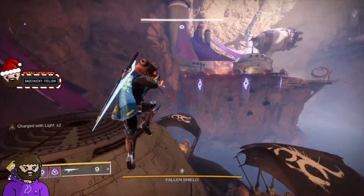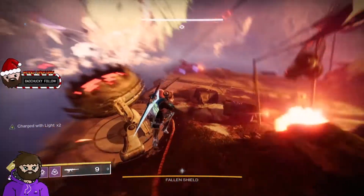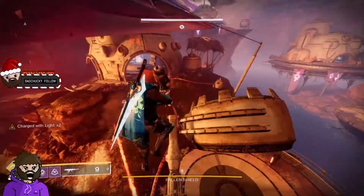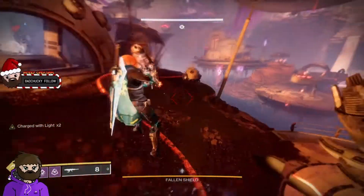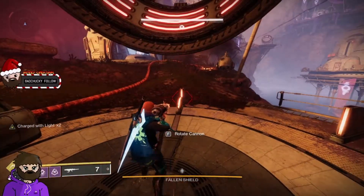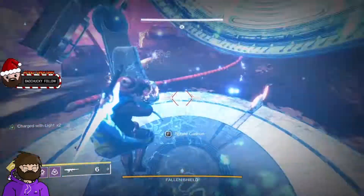With Risk Runner you've got it pretty easy because it shreds the captains when they come out. The arc lightning just absolutely wrecks all the Dregs and all the Shanks. You kind of feel indestructible — you can run around freely, it's just mad.